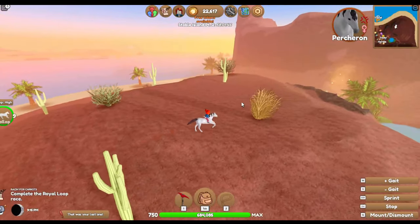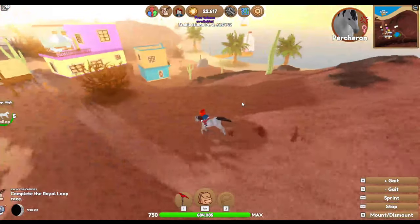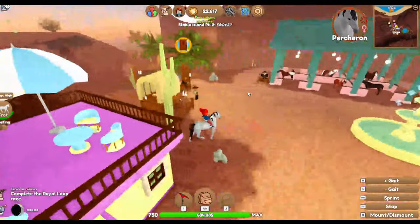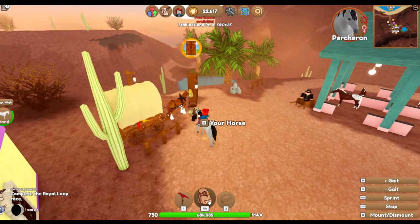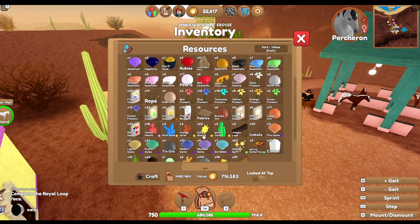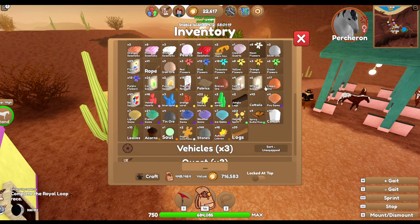I think since having my private server back I've noticed a huge difference. Maybe it's because I just have a private server - I have no idea. Let's see how much rope I have. Rope is under resources, right? Yeah, I have 41 rope - that's about 20 lassoes - and then I have hardly anything else.